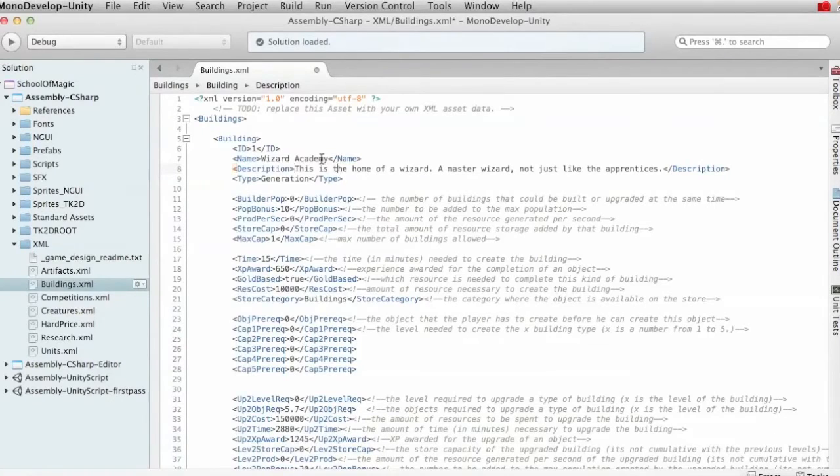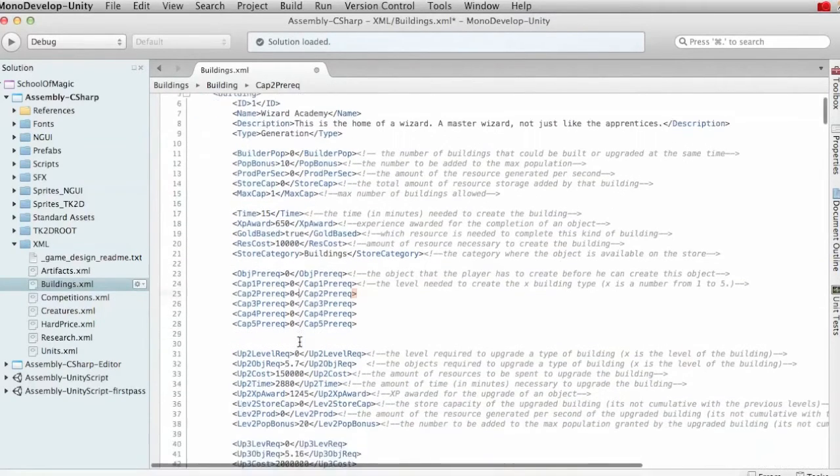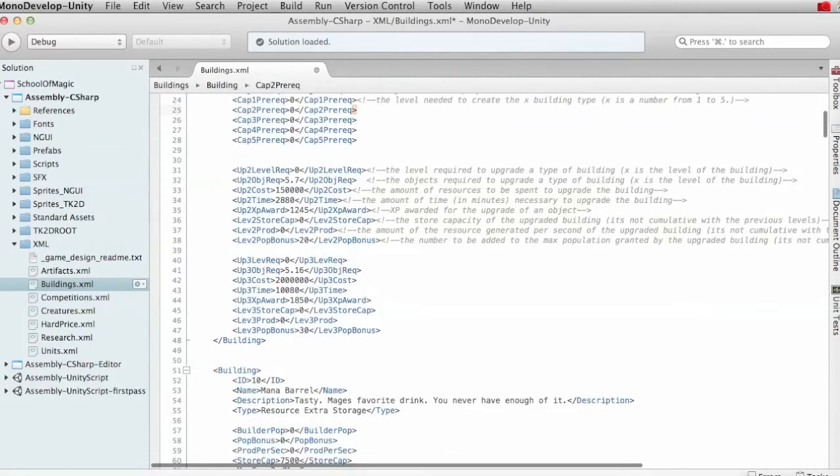You can edit any building and create additional buildings using this XML data, which basically mentions how much population the building can hold, storage caps, and other data — for example, time creation, XP awards, and how much it costs. All this data can be edited in the buildings.xml file.